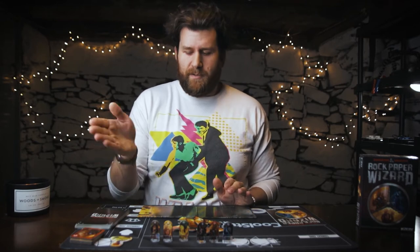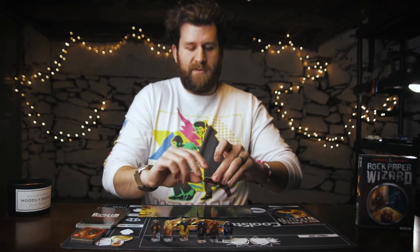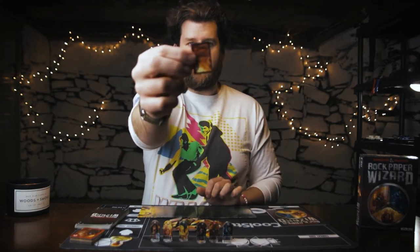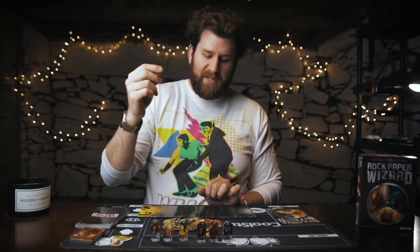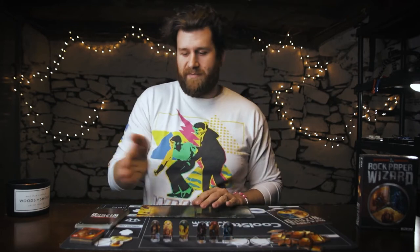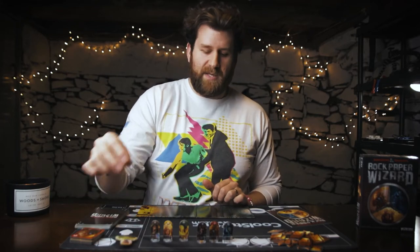Basically everybody gets assigned a wizard tile, takes their matching wizard marker, and puts it on the center line of the board — that's where everybody starts. Everybody also starts with three gold. You've got these gold tokens: one gold, five gold, and ten gold denominations. Some spells cause you to lose gold, and if you don't have any gold the spell would be pointless, so everybody starts with three gold. One player randomly gets the player one token.